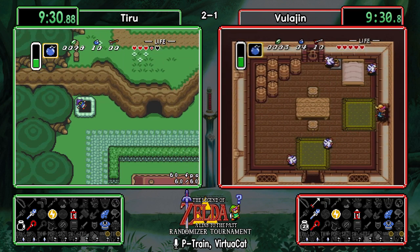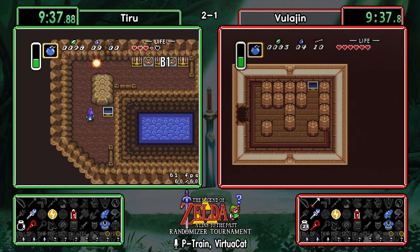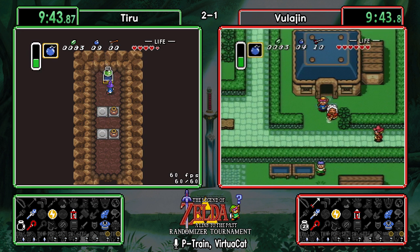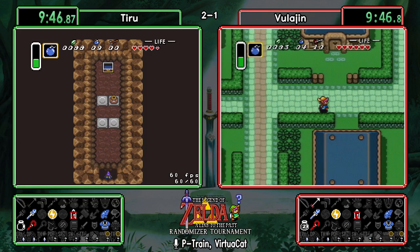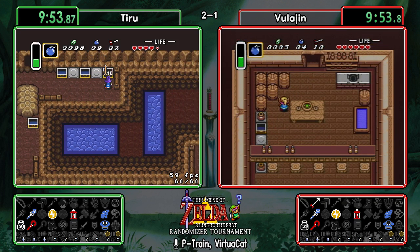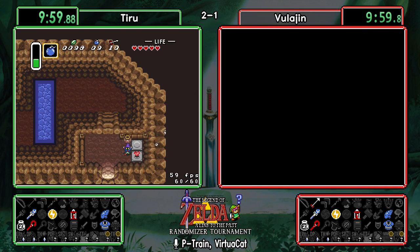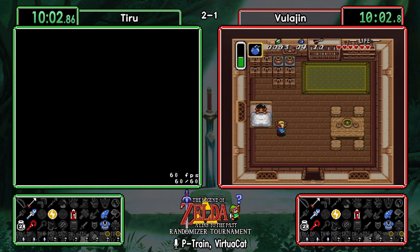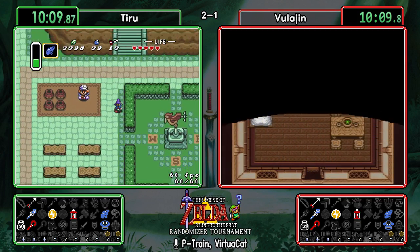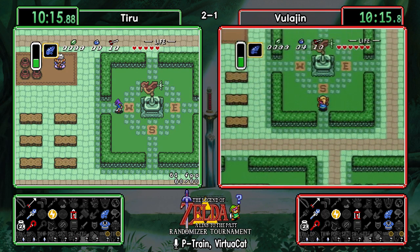There's another heart piece in the back of the chicken hut, giving Vula four pieces. Tiru should be able to get his 100 rupees in the well — just a five-bomb upgrade from the back of the bar. Tiru's going to be two rupees short of the bottle vendor for the time being. Sick Kid's got a blue rupee, so there you go. Tiru goes ahead and activates his flute.